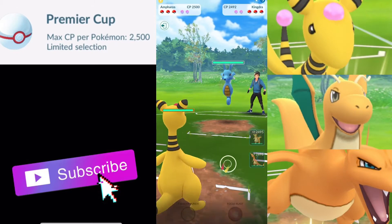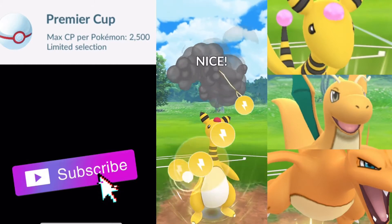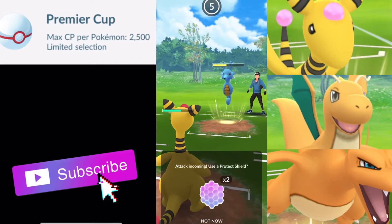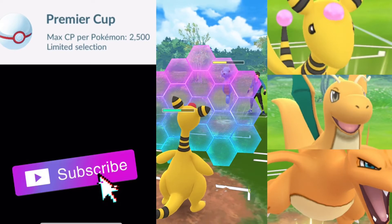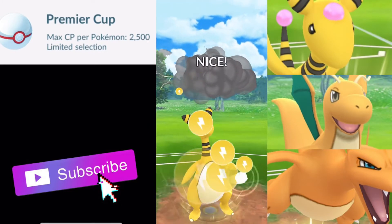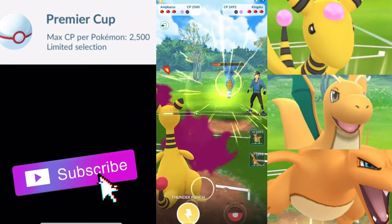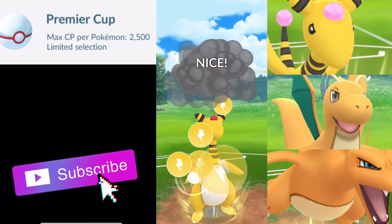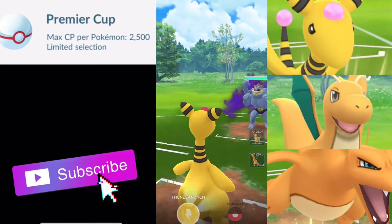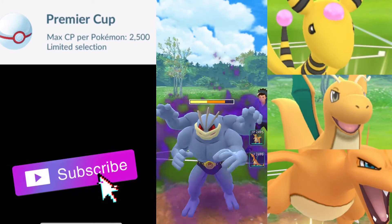We get Kingdra versus our Ampharos here. We're 2-1 in Thunder Punches, so we're going to throw right away. They do not shield, and that does quite a bit of damage. We are already to our next Thunder Punch. We can shield this — it's an Octazooka, let's see if we get the debuff. We did not get debuffed. We did one extra Volt Switch and Thunder Punch — they do shield. It's three Volt Switches to your first Thunder Punch and then two to the next. So three, two is basically what you want to remember — you need to do five to get to back-to-back Thunder Punches.